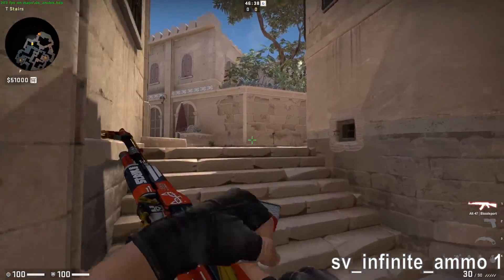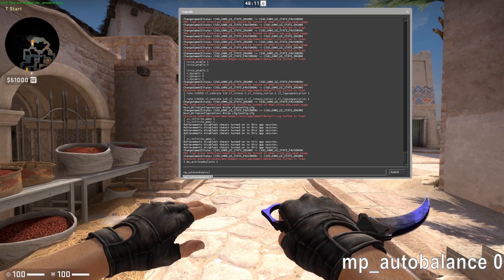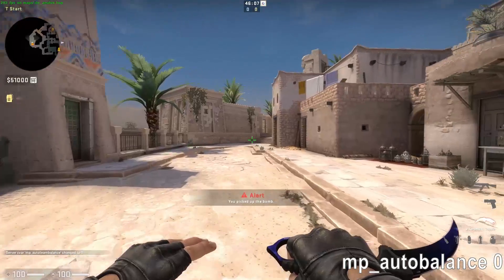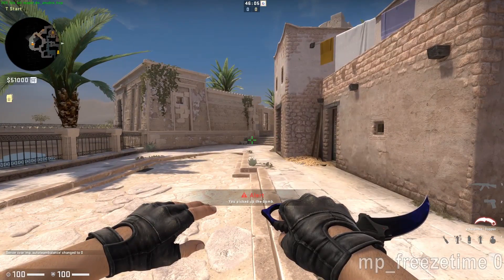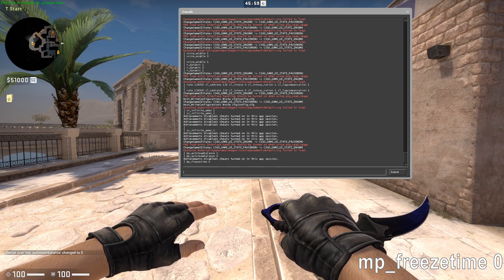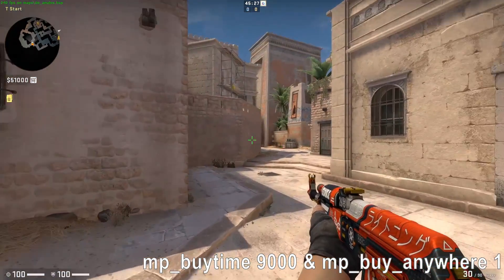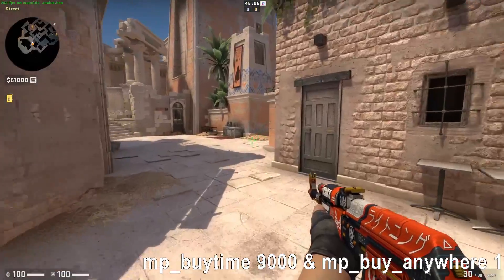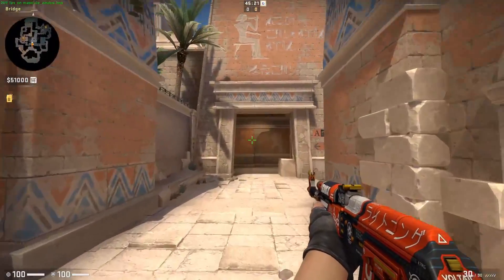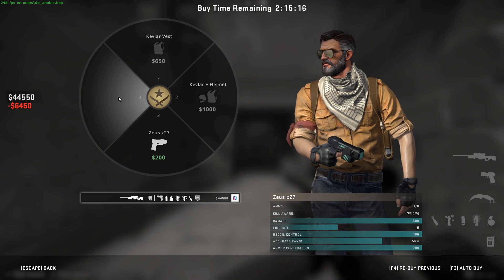Get infinite ammunition with MP Infinite Ammo 1. MP Autobalance 0 will turn off automatic team balance. Use MP Freeze Time 0 to remove the non-movement time at the start of a round. MP Buy Time and MP Buy Anywhere 1 — these commands will allow you to buy anywhere on the map at any point. As the MP Buy Time value, I suggest using a high second value, such as 9000.